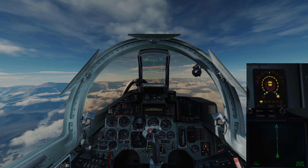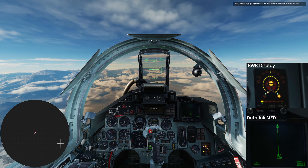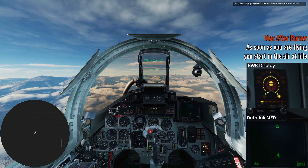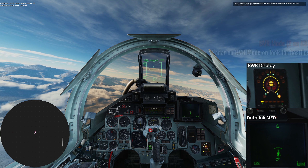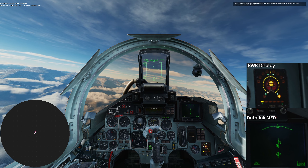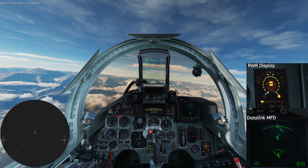First things first, we're going to see a zoomed-in version of the MFD display with our radar indicator in the corner and our RWR. We're going to unpause and go maximum speed — extreme afterburner action as we try to climb up. What you should have quickly configured is turn on your radar, go into BVR mode, mode 2, radar on. And there we go — we see our bomber, that's the big guy right up top.